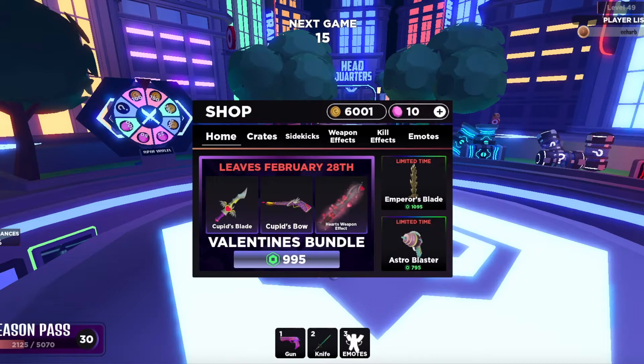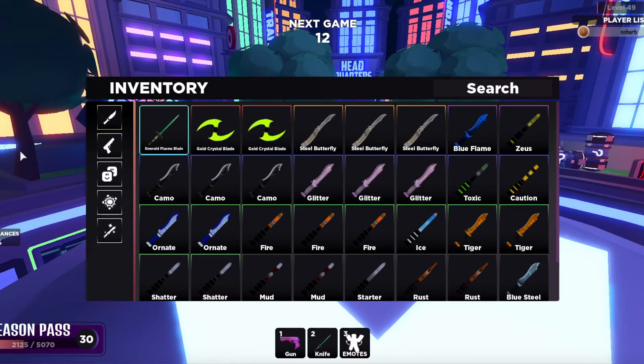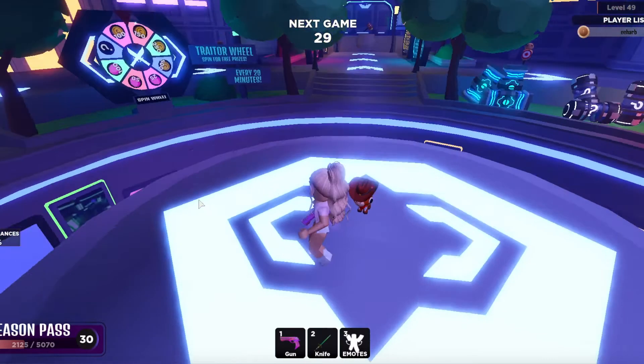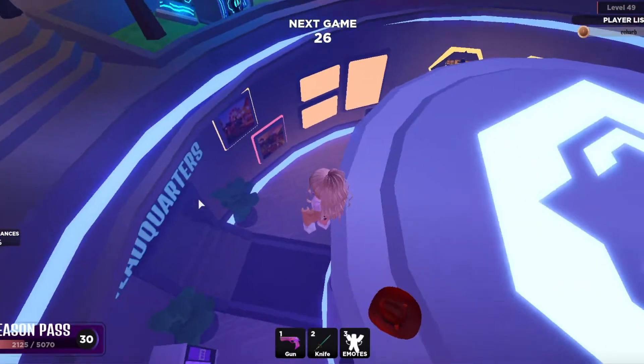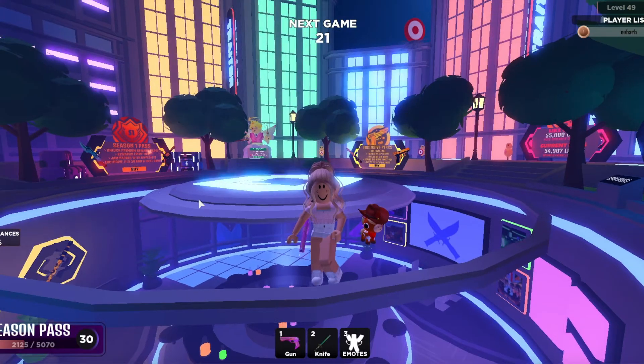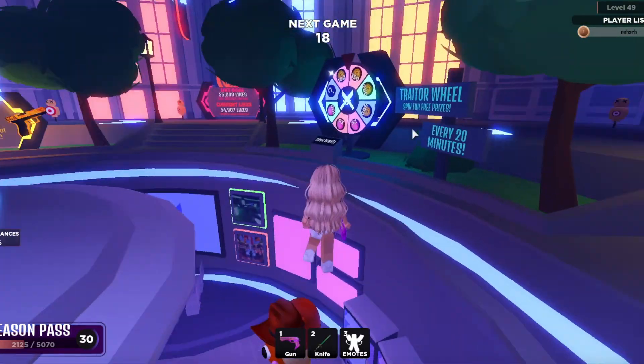If you don't know what a secret weapon is, it can be something like the Golden Crystal Blade or the Hunting Rifle — things you could only get for one week from a specific map. You could get the Hunting Rifle from Serenity Range and the Golden Crystal Blade from Madness Mall. Both of these are unattainable now because it's been a week.